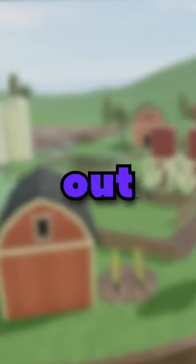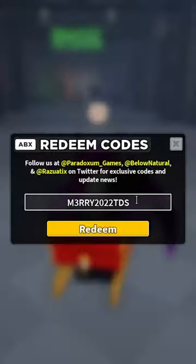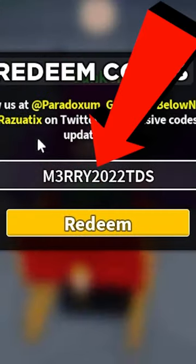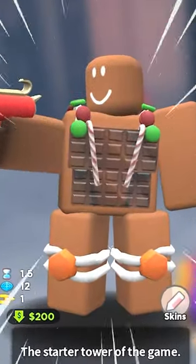So recently, Tower Defense Simulator came out with an update releasing a new code for this Christmas of 2022. If you want to redeem the code, the code is Merry2022TDS. Once you redeem it, you'll receive a new cookie skin for the scout for this year's Christmas.